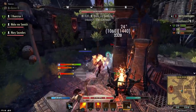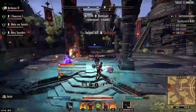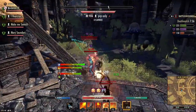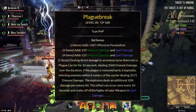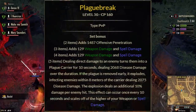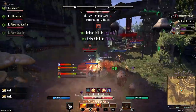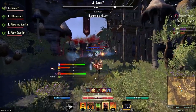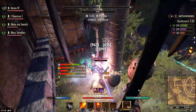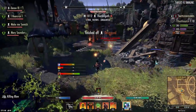Plague Break hasn't really gone through any changes at all. It's a set you can get right now — sometimes underwhelming, sometimes overwhelming; you don't really notice it going off. The set bonuses: two-piece gives offensive penetration, three and four give weapon and spell damage, and the five-piece — dealing direct damage from any source makes enemies a plague bearer. They take approximately 10,000 disease damage over 10 seconds with an average build. If it's ever purged, the explosion deals an additional 10% damage, hitting like 11-12k on explosion, and stacks based on how many people are nearby.